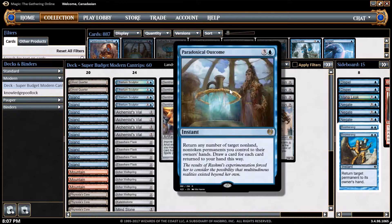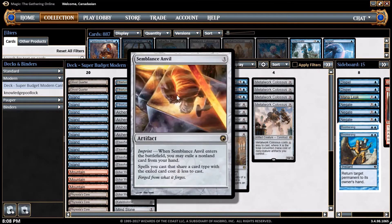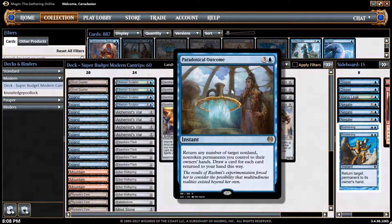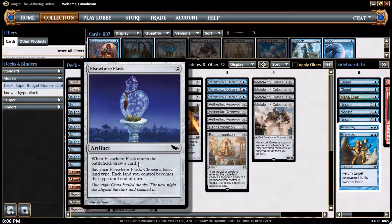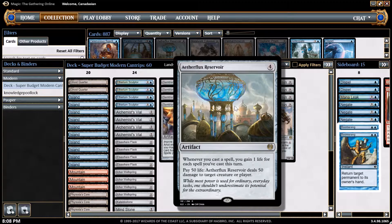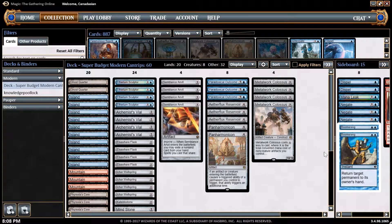If we keep drawing and still can't quite get to the win con, then we've got Paradoxical Outcome — four mana to bounce any number of your own non-land permanents back into your hand, and you draw a card for each permanent that goes back. If I'm able to cast things for free because of Semblance Anvil, I basically get twice as many cards because whatever I bounce back, most likely all these eggs, I'll get to draw another card when they come back down. So the idea is: draw as many cards as I can, cast spells for free, and as spells are cast for free my life goes up if Etheflux Reservoir is down.